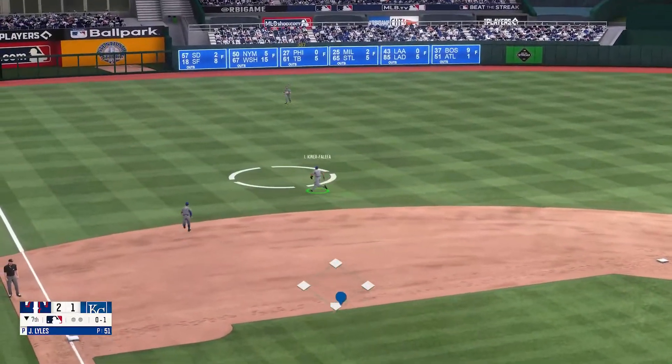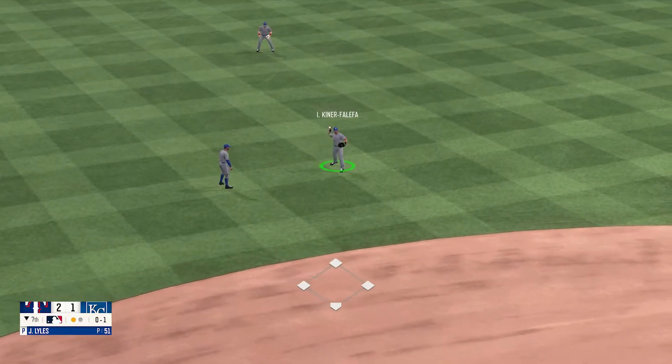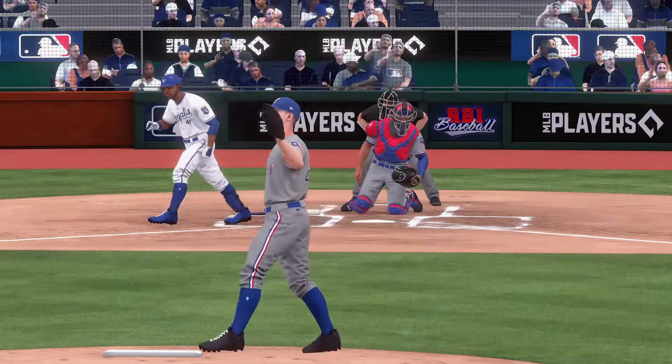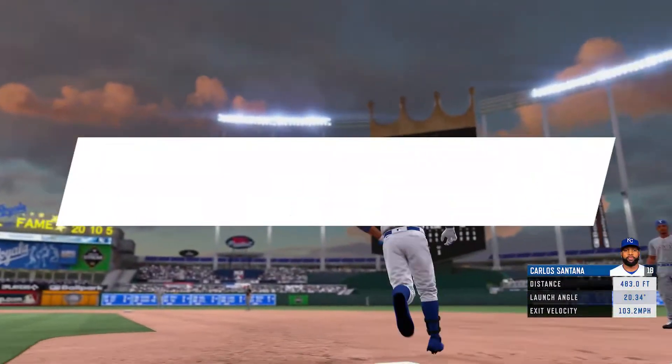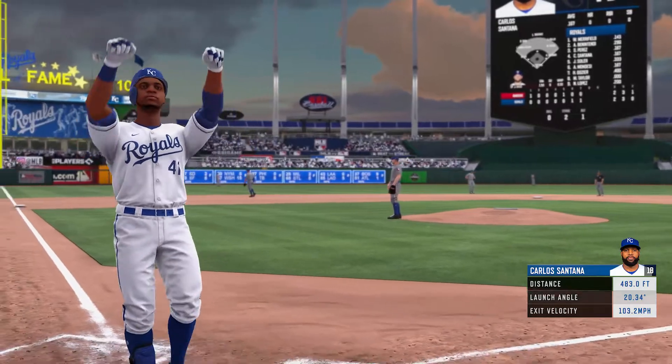Fly ball to the left side — that's a bloop into shallow left and Falefa makes the catch. Oh my goodness, Carlos Santana just rocked that one deep to right field and that one's gone, so it's now a tied ball game.